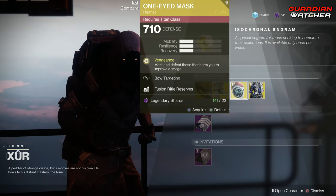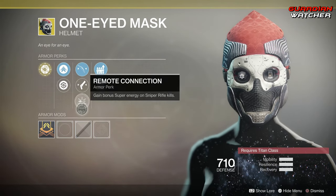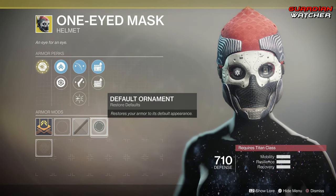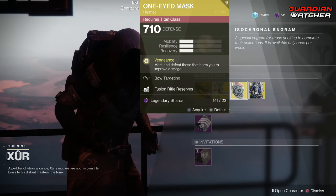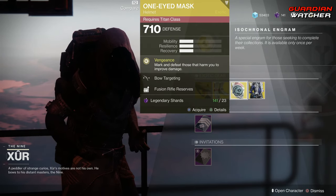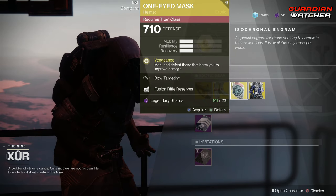Next exotic is the One-Eyed Mask. The dungeon perk on this is Vengeance, which marks and defeats those that harm you to improve damage. Then we have Bow Targeting, Hand Cannon Targeting, Remote Connection, Fusion Rifle Reserves, as well as Sniper Rifle Reserves. It does have an ornament, I just don't have it yet. But this is probably a better exotic in PvE than it is PvP. I'll probably give this a tier 1 to 1.5 in PvP, but more so a tier 2.5 to tier 3 in PvE, because you really don't need to mark targets in PvE to kill them. But it's definitely a top tier exotic for PvP.